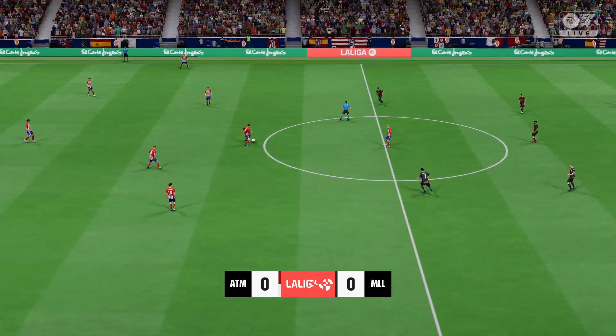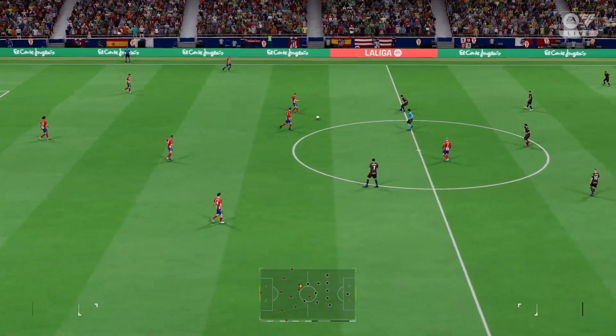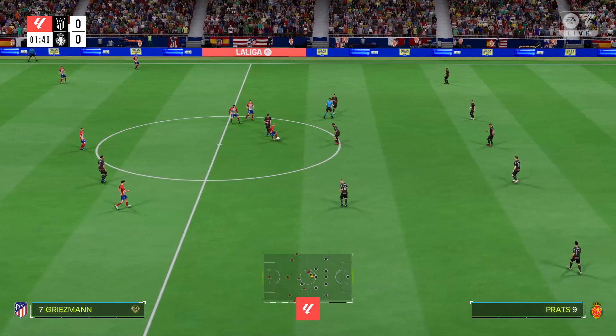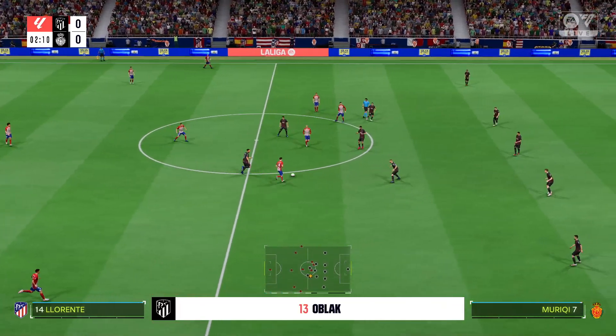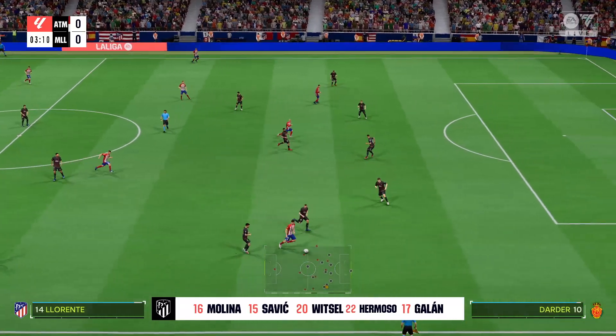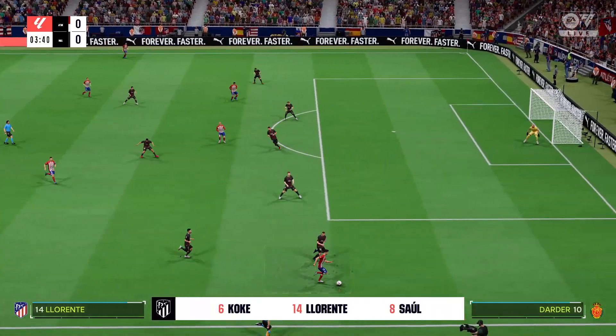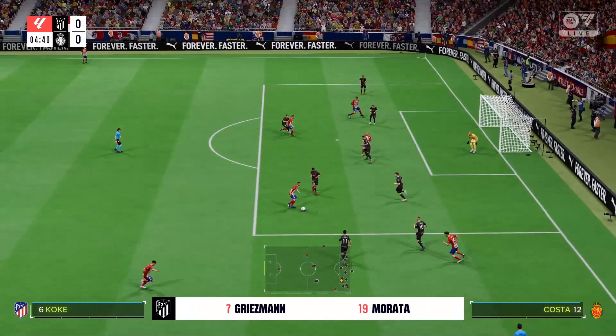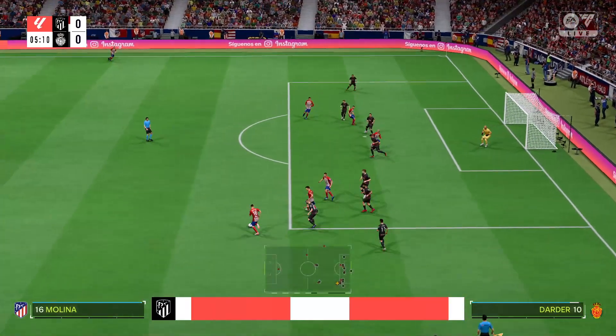And so the first half kicks off. Here's how Atletico Madrid line up. Jan Oblak is in goal. Mario Hermoso starts alongside Stefan Savic as the central defenders. Saúl plays alongside Koke in the centre of midfield, and in attack, Antoine Griezmann plays alongside Morata.